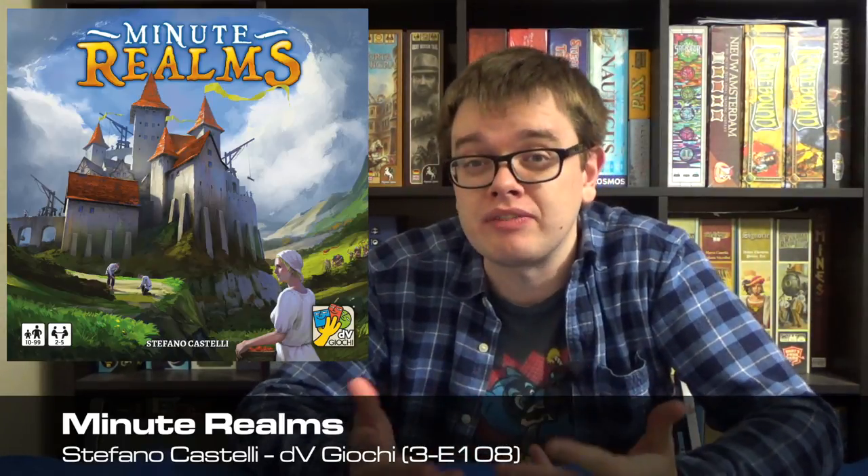Next is DV Giochi, in Hall 3, Stand E108. They're going to have Minute Realms, which is advertised as an incredibly compact kingdom building game where we are going to be drafting cards to make the best decisions. They're also going to have Origami, which is another card drafting game in a much smaller box — it's a set collecting game but it's got all of these origami creatures on the cards. I'll admit it, I'm just being shallow and I'm interested based on that.